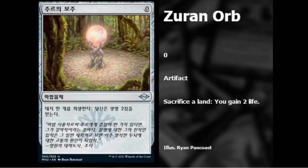We have a Zuran Orb reprint — zero casting cost artifact, sacrifice a land to gain two life, all the way back from Ice Age. The nostalgia is real. I don't think it really breaks anything, but I'm glad to see it back in Modern just as a fun card.